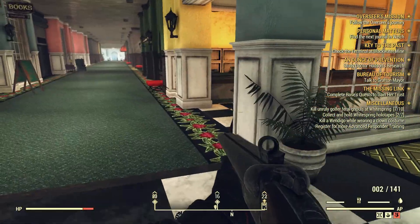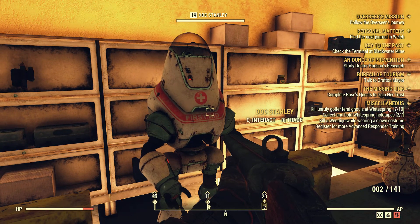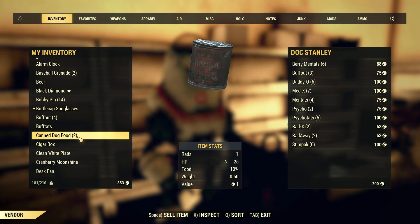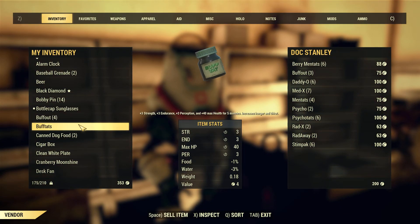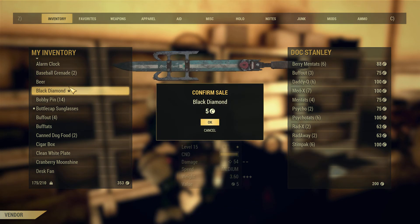The main way to earn caps, in my opinion, is to sell items. But what to sell? Drugs are very good. Never sell things with aluminum in them. You can sell a beer — for example, sell a beer for one cap.